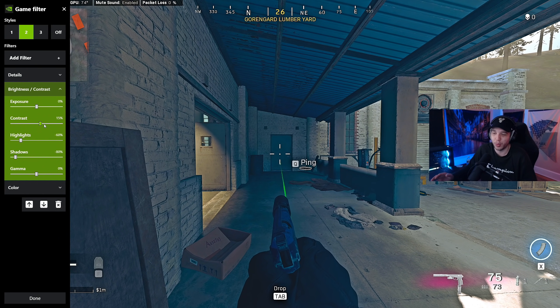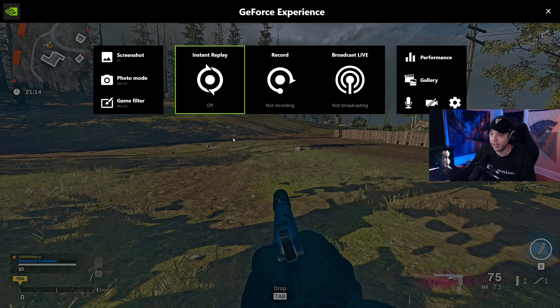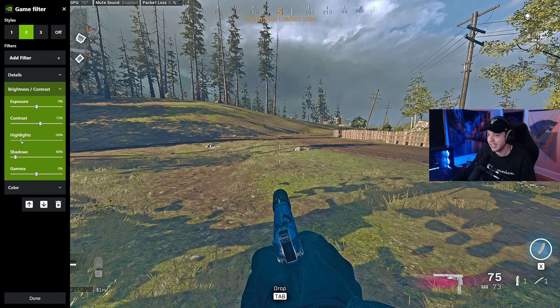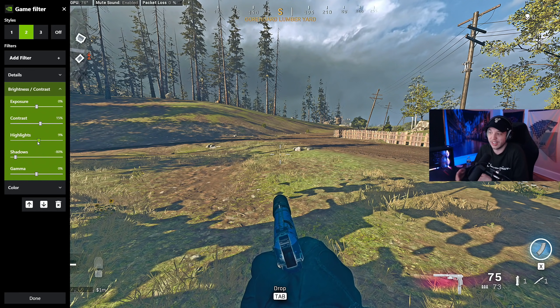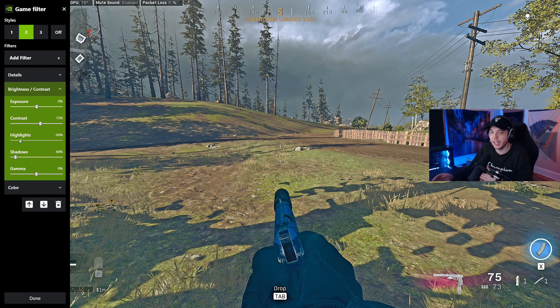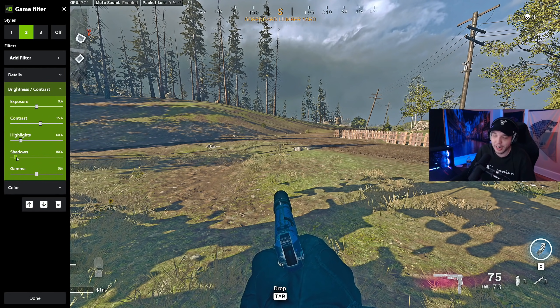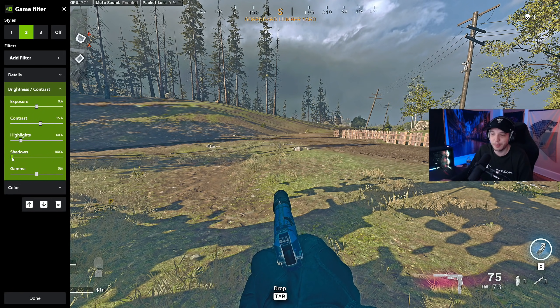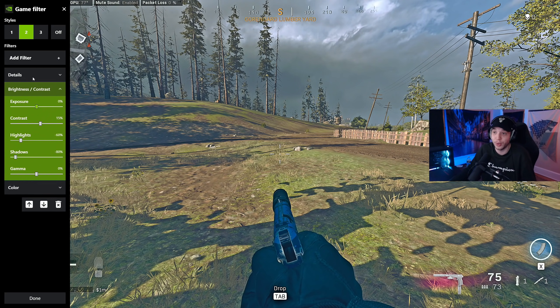I upped Contrast a little bit from zero because we don't want the game to look super washed out. Highlights was at negative 100 before because it really minimized how bright the sun looked. Now that the sun is fixed, having Highlights at negative 100 makes everything look more dull — you can see this especially in the grass. Raising it up makes everything look brighter and less dull, so we upped it slightly to negative 60. Shadows at negative 80 — we had this at negative 100 before, but the shadows look basically the same, so we upped it a little so the game doesn't look as washed out.